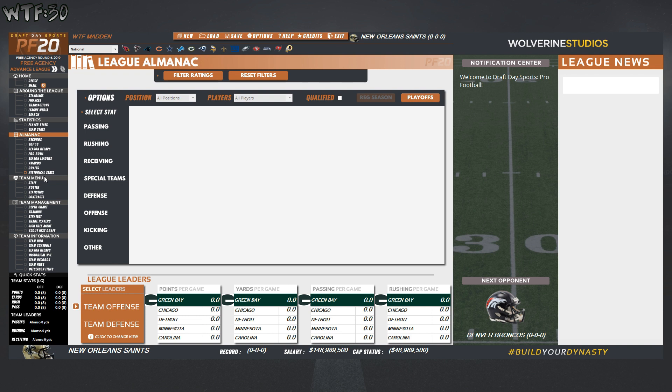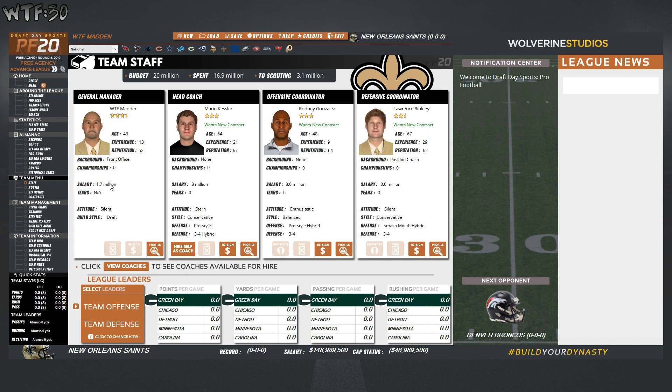The team menu has your staff. This is us right here — our general manager. This is our head coach, a three-star coach, Mr. Mario Kessler. Coordinators look really good too. Your staff has a 20-million-dollar budget; we've spent 16.9 million, leaving 3.1 million for scouting. From what I've seen watching other YouTube videos, this seems to be pretty good.